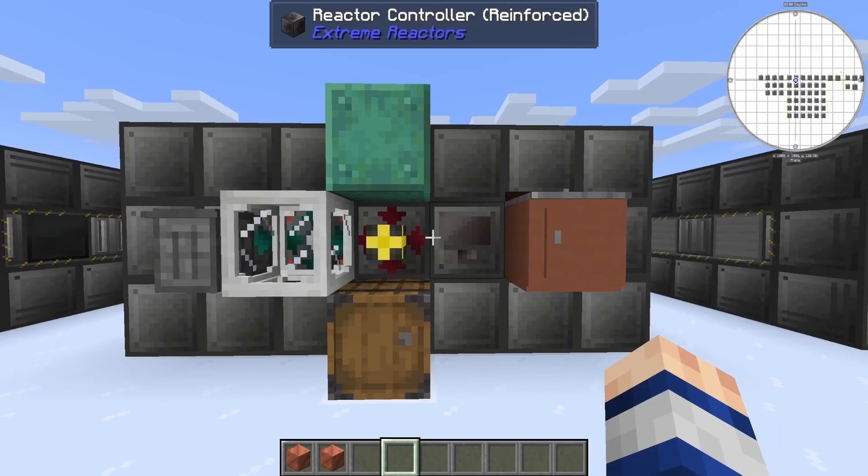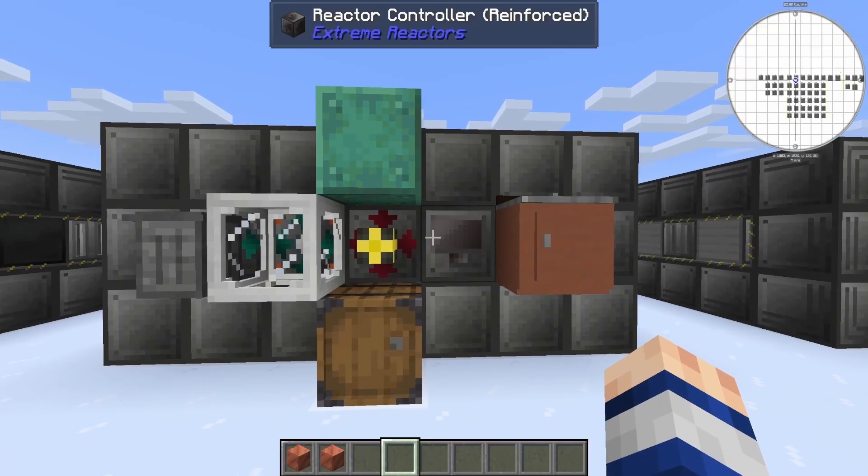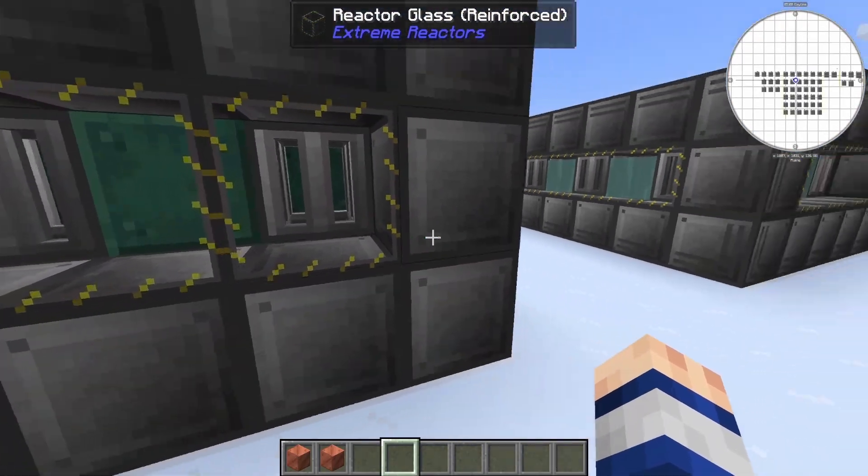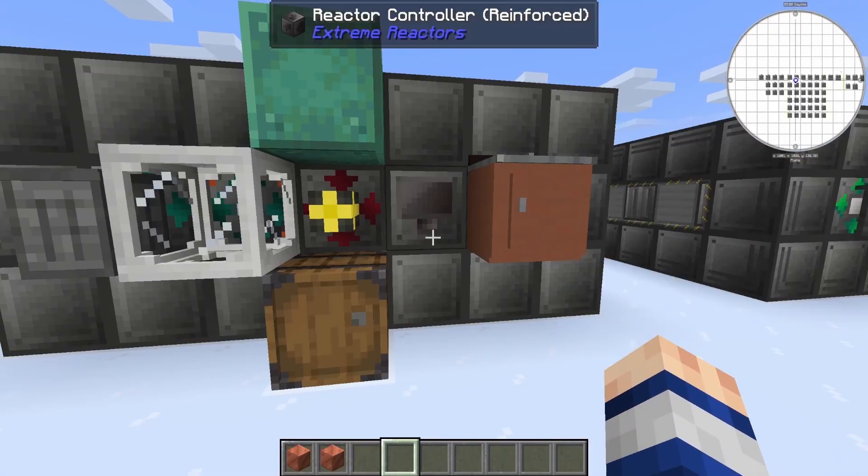So if you use normal copper, it's going to oxidize over time and then break your reactor. I'm trying to right-click and access this reactor but it's not working, because as you can see the copper inside is oxidized. So I would advise against using copper as a moderator whatsoever.